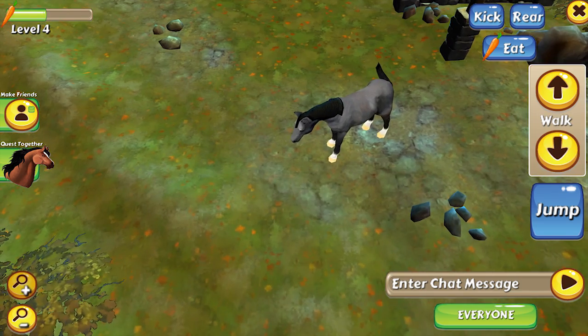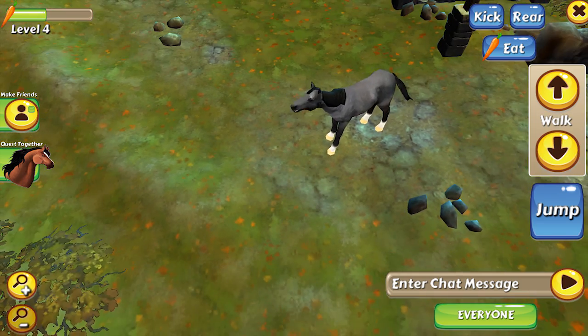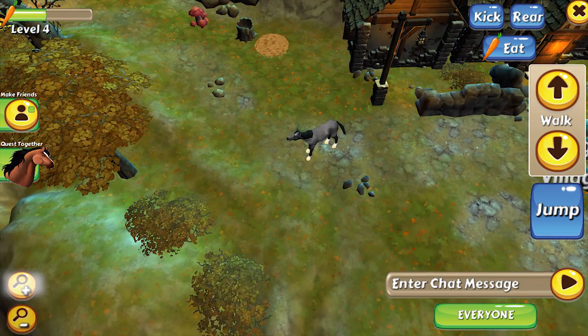You can also easily change the scale of the map by zooming in or out with the magnifying glasses in the bottom left hand corner.